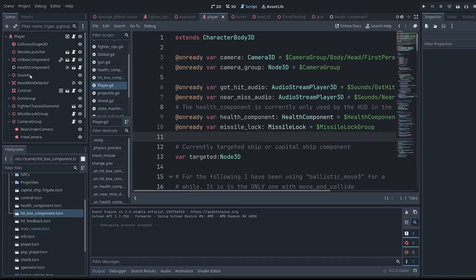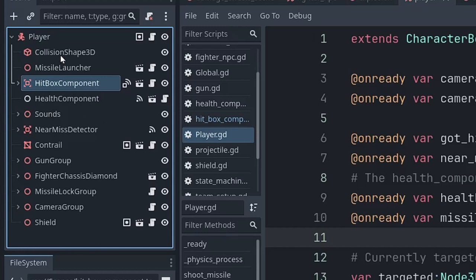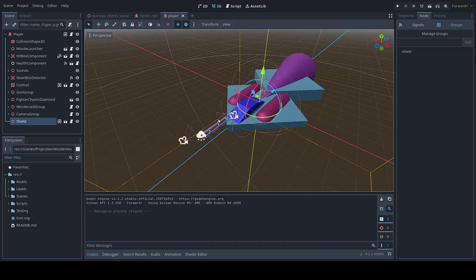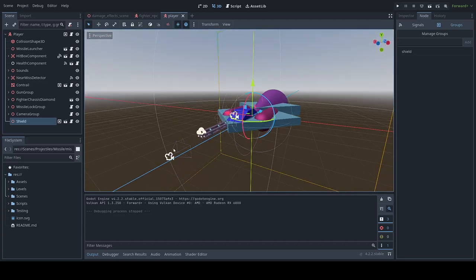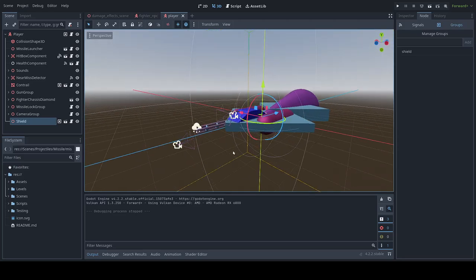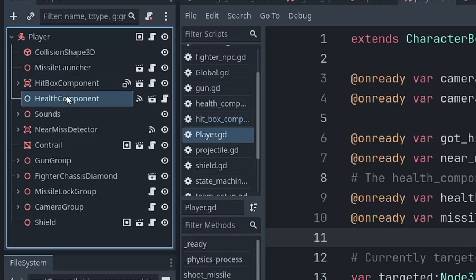If I get targeted or untargeted, this toggles the target reticles' is_targeted on or off. It's actually a very small component, but that's how you want to start these things — tons of stuff has a hitbox component attached to it. The player has a lot of components: collision shape, a missile launcher — just a point in space from which missiles are launched — a couple cameras in fixed positions, the Gatling gun with a particle effect on the end, and a lot of the same components as the fighter NPC. It has sounds associated with the player, and a near-miss detector which is another Area3D.